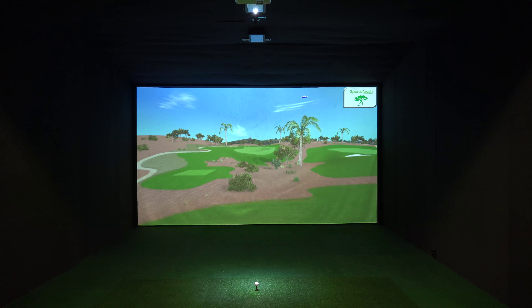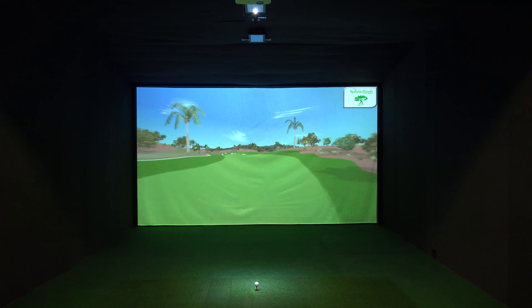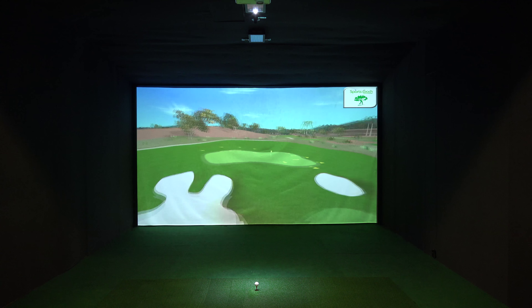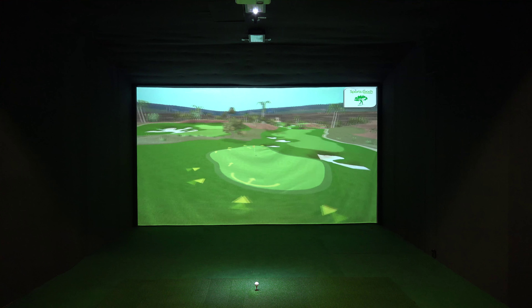A good opening drive for the Faldo course at Amatwira is a slight draw to the left of the fairway, since bunkers protect the right side of the green on the par 4 first.